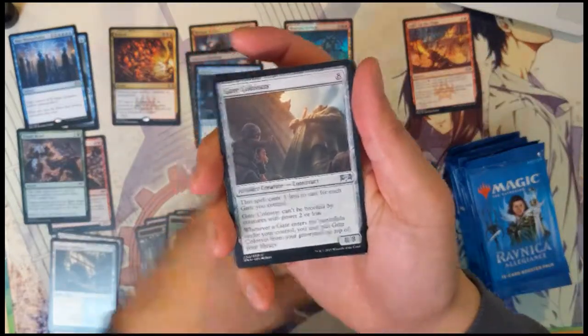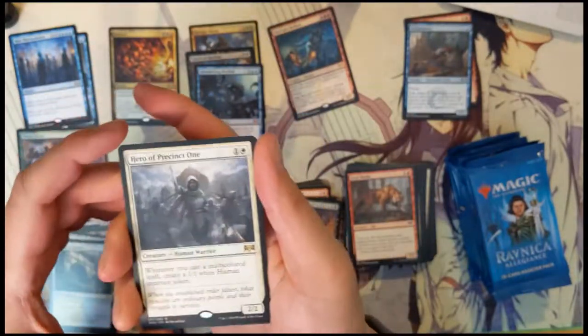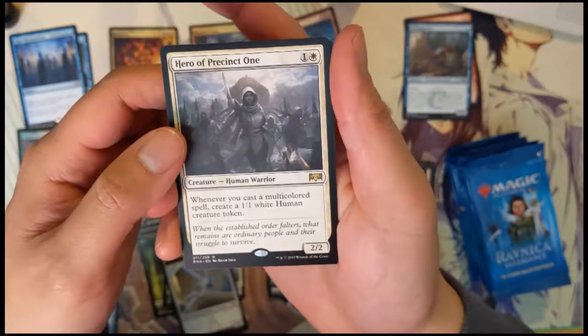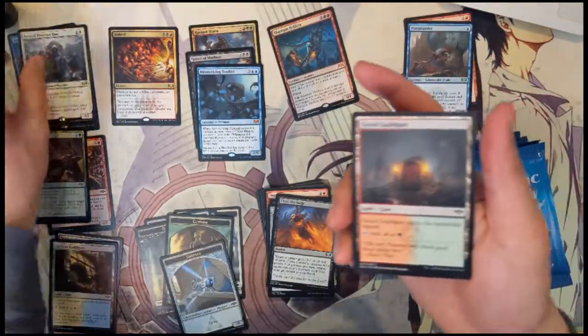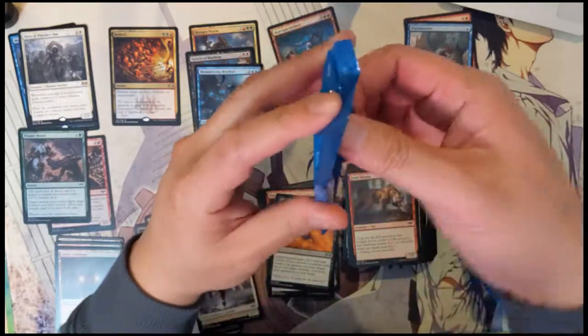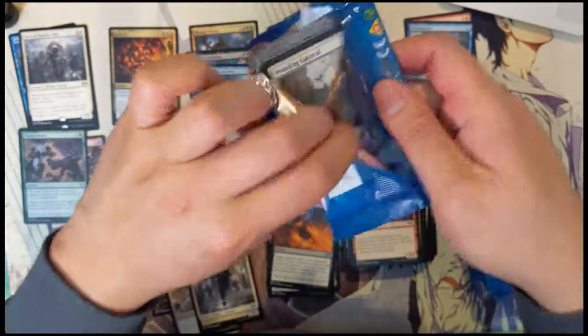Gate Colossus, Clear the Stage — that card turns out to be amazing. We do have another Terramorphic Expanse which is nice, and then Hero of Precinct One: two two for two, whenever you cast a multicolor spell create a one one white human creature token. She doesn't sound too bad if you have all multicolor spells, although they're only one ones.